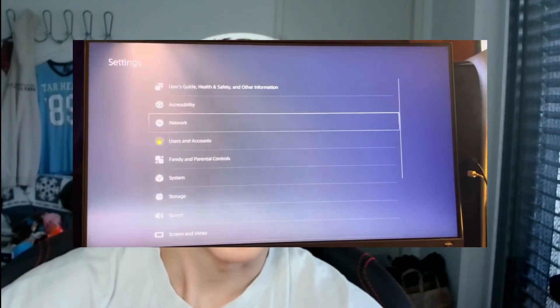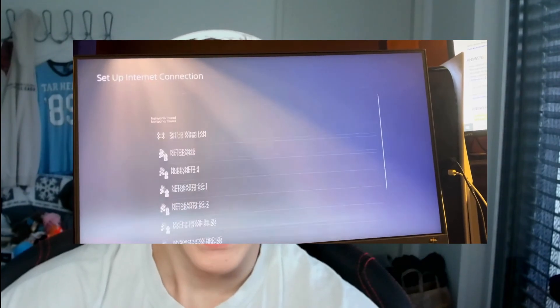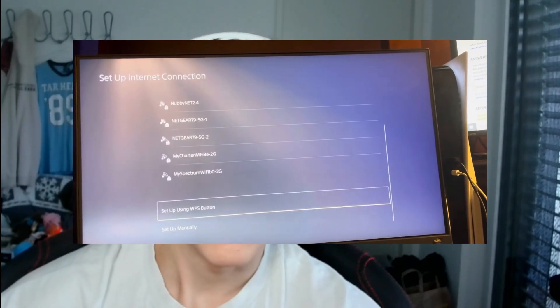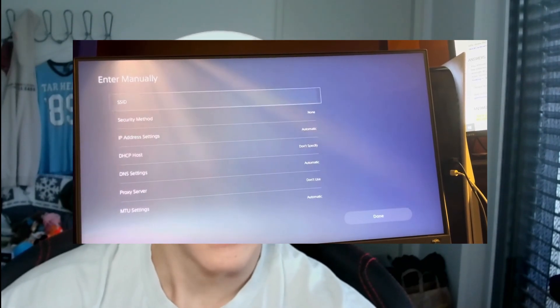If your PS5 can't find the Wi-Fi network, you might want to connect to the Wi-Fi network manually. Open PlayStation Home, then go to settings from the top right corner and select Network. In the settings, navigate to Set Up Internet Connection, and here you want to set up manually — press that, use Wi-Fi, and then enter manually. You will then have to enter the SSID (service set identifier), security method, proxy server, and other details.